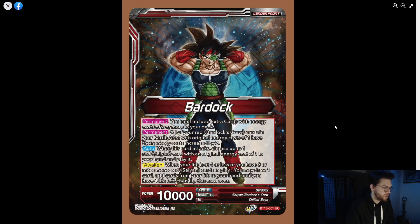When this card attacks, choose up to one Saiyan with an original energy cost of one in your hand and play it. When your life is at four or less, or you have three or more mono red Saiyan cards in play, you may draw a card. Add up cards from your life until you have four left, then flip. The fact that this goes down to four is a little incredible — it's normally down to five or six since Set 10.